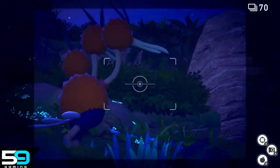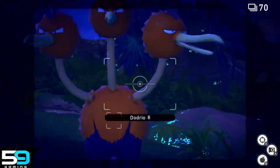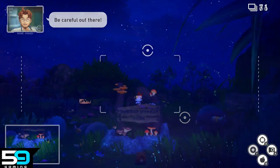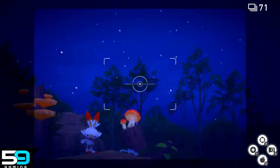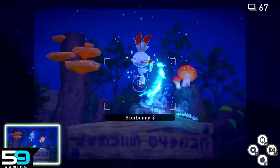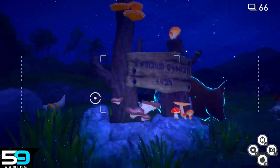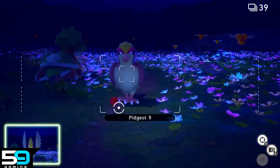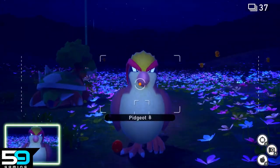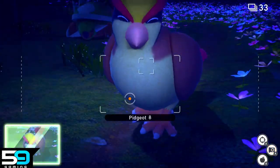Dodrio is to the left when you start the course. Snap a picture and come back when you get the Melody item, as you'll be able to get the four-star picture then. On the right side when you start the course, you'll see Scorbunny on the sign — grab a picture of him dancing for a three-star photo. If you have the Illumina Orbs, throw one at him for the four-star photo. You'll also find Pidgeot in the grass near the sign. Feed him once with a Fluff Fruit and then again by the lake, and you'll get his four-star behavior in the Flower Field at the end.